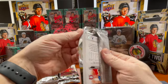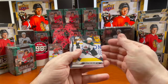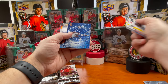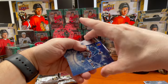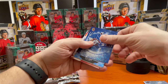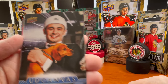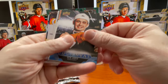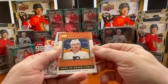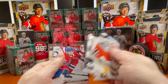Coming to the end of the case — I have two boxes left. I'll bring all the hits together and make a case-break recap video. All in all it's been a good case; when you get two Bedard Young Guns you can't complain. Mikko Rantanen on the ecliptic, and a Young Gun of Seth Jarvis with the puppy — that's a cool shot.